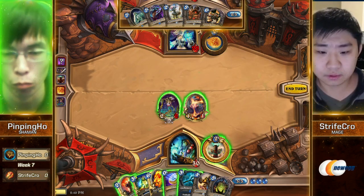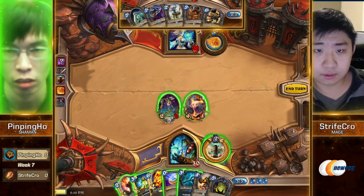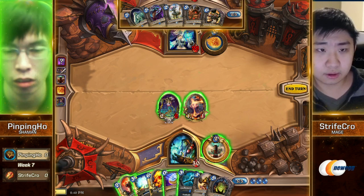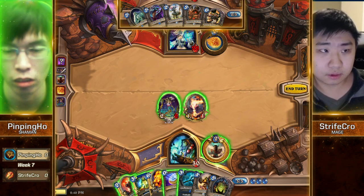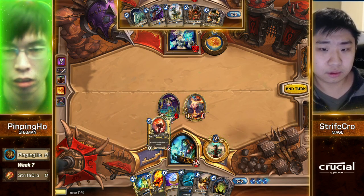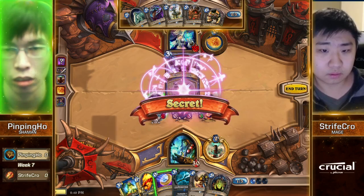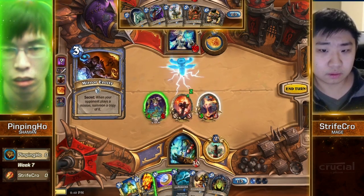Are you sure this is Fatigue Mage? He's got Mirror Entity. Not anymore — now he's got Cairne, Azure Drake. Looks like it is just Control Mage with Echo of Medivh, which is an interesting card. It's kind of like Duplicate, right? In Control matchups, it doesn't just draw you cards but makes cards. So if you go to a Fatigue war, you have more resources to work with than usual.